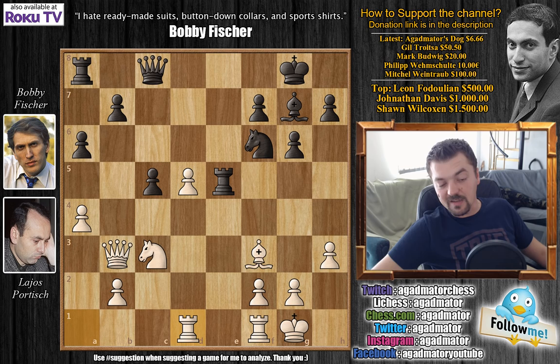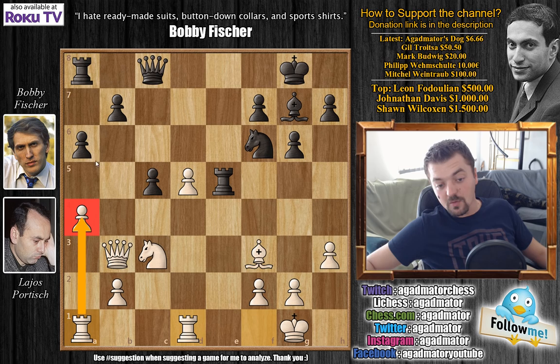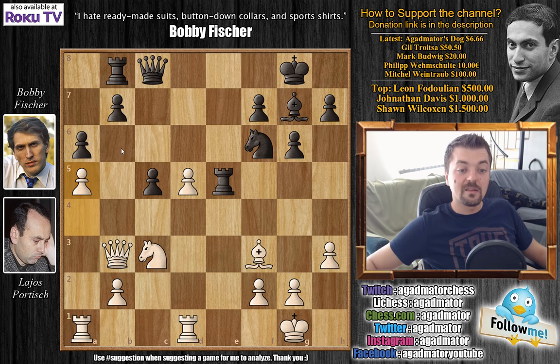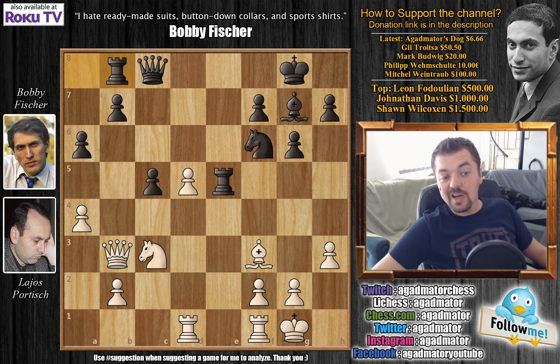Here Portisch played rook 8d1, and this is the critical moment where they said he should have played rook f after d1 — that he should have kept this rook on the a-file to keep controlling the queen side. Then after something like rook b8, preparing b5, you prevent b5 by playing a5, and this rook would be very useful on the queen side. But rook 8d1 was played here by Portisch. We have rook to b8, and now d6, opening up those lines, maybe preparing knight d5 — the bishop is now eyeing the b7 pawn.